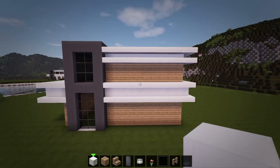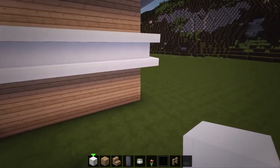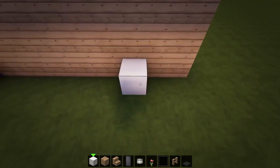Next, we'll add two columns of quartz blocks under the frames on every side. So go over two blocks from the walls on each side and add in a quartz column.